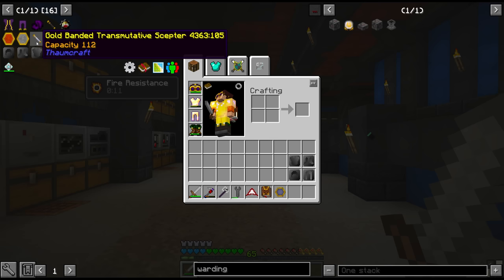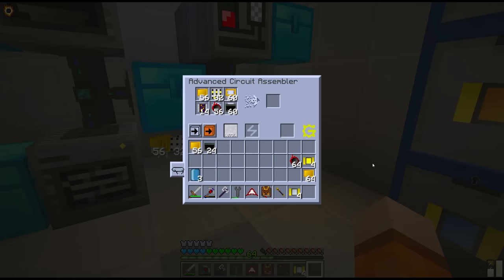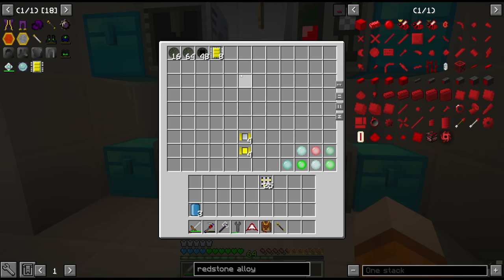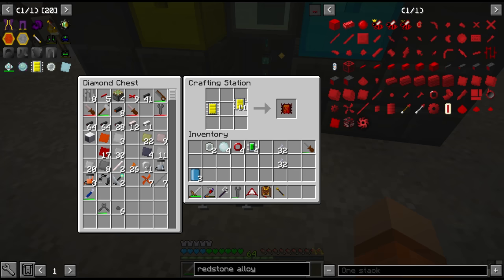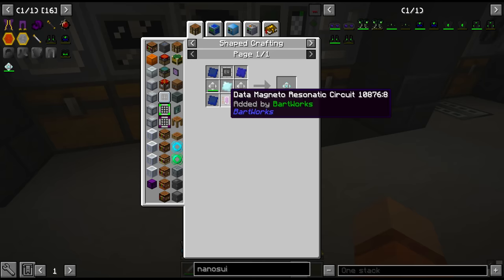So let's start with the next tier of wand — the gold-banded transmutative scepter. 105V to craft, which means we need some extra discount. And to get the extra discount, we have to craft some more circuits. So I started by crafting up eight more HV circuits. Combined together with the eight we already had crafted at the beginning of last episode. Some of those HV circuits were turned into EV circuits — we need a total of four. Then we use the HV circuits to make sensor lenses, and more HV circuits to make heat exchangers — we need four. Then upgrade the heat exchangers two at a time into advanced heat exchangers.